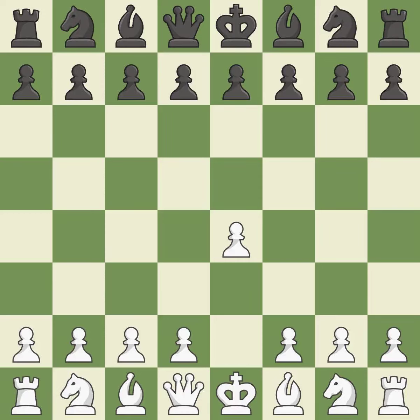Sharp games are frequently the result of starting with the king's pawn since it dominates the center and frees up the bishop and queen on the light squares. The c-pawn in the Sicilian Defense controls the d4 square. Nf3 moves the knight toward the center in anticipation of a pawn push on d4, where it will be ready to retake the piece if black captures on d4.